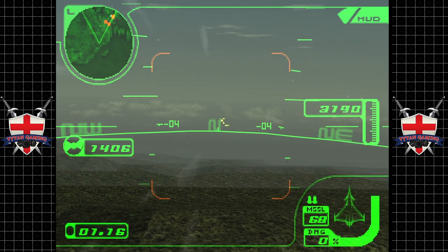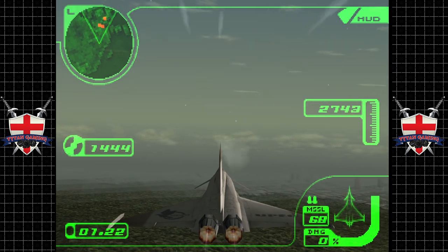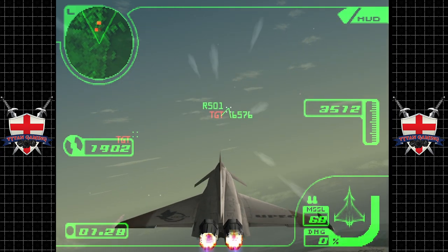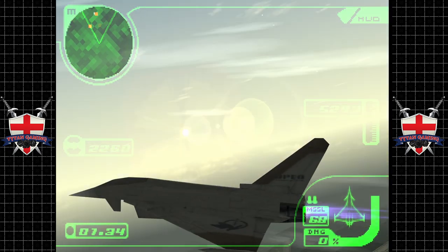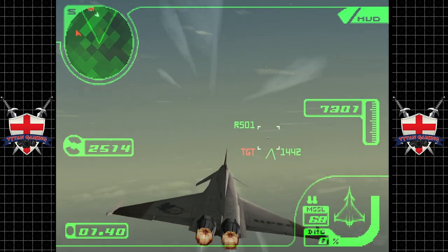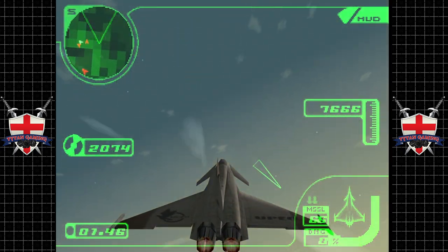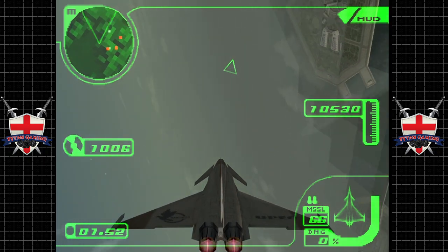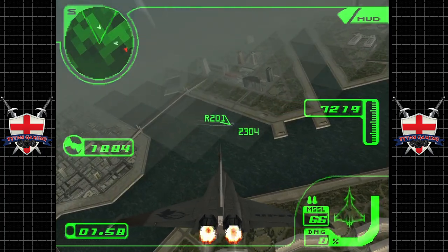This is a very futuristic heads-up display. What a bloody difference. Let's go for the R501s and splash these guys. I love how animated the HUD is — quite a step up. Can we take a minute to appreciate this Typhoon 2 model? It looks sick. We splashed one. Now I want to try — if we fire the missiles, can we go into a missile chase cam?